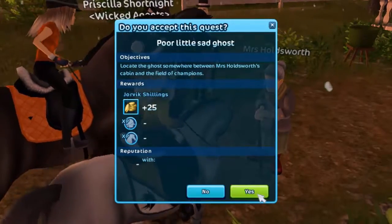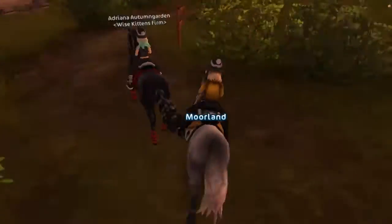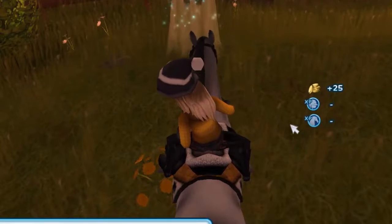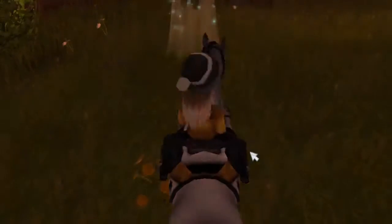I have a cabin and a pile of champions. So now we're going to take a look for the ghost. It should be here. Oh, I see it! Here it is. Hey, ghost. You're a poor little sad ghost. Return to Mrs. Holtzwood and tell her how it went.